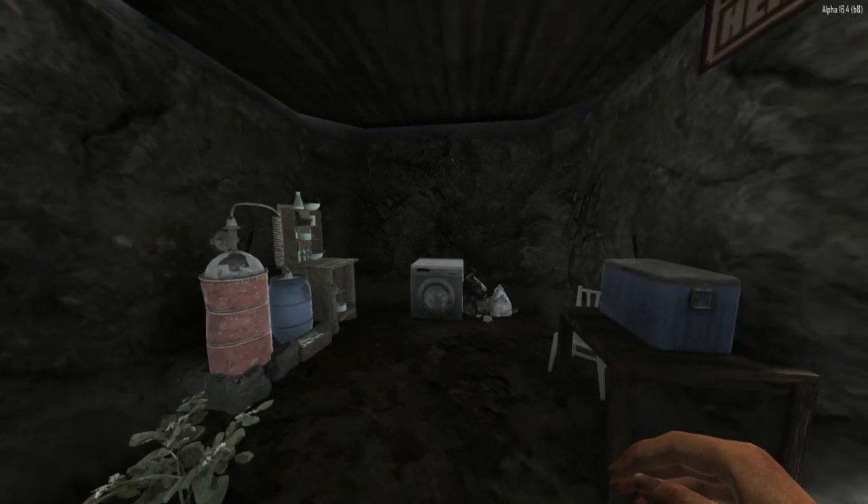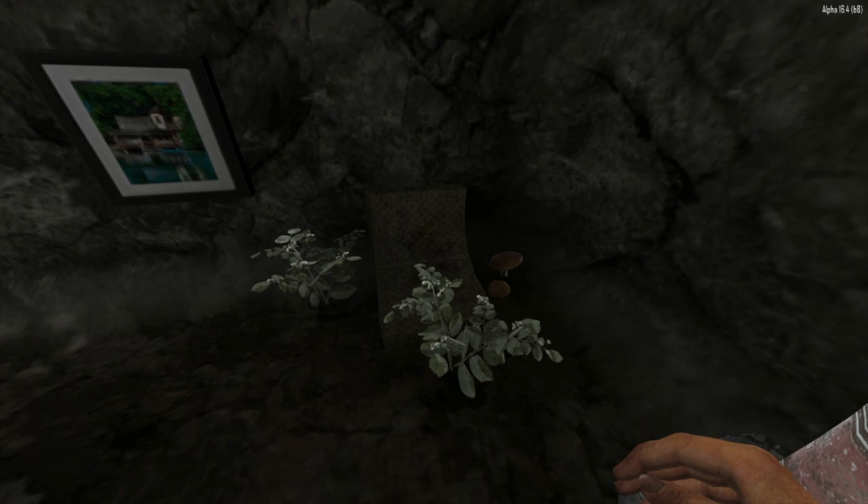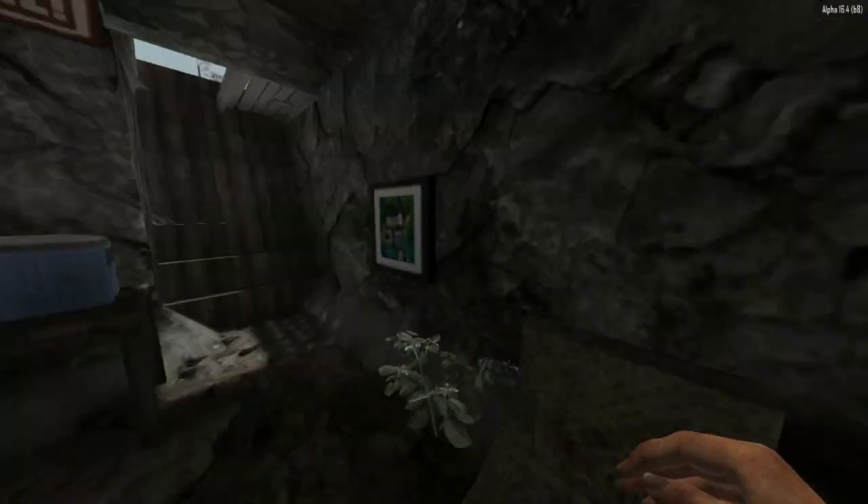Nothing much down here. It's just a chemistry station and a cooler. We could do a little farming down here if need be. Here's the mushrooms. Let's head back up.